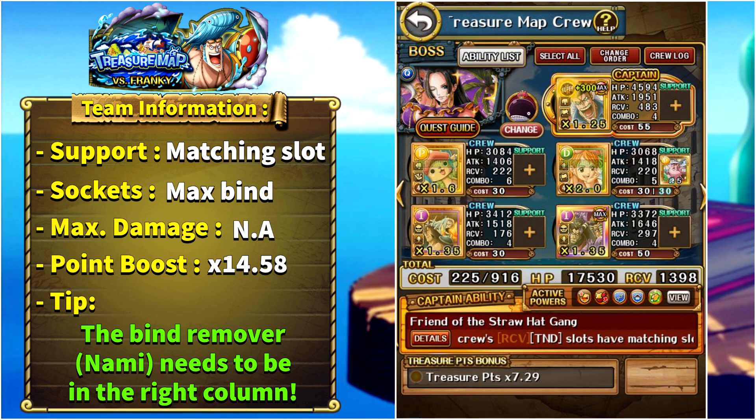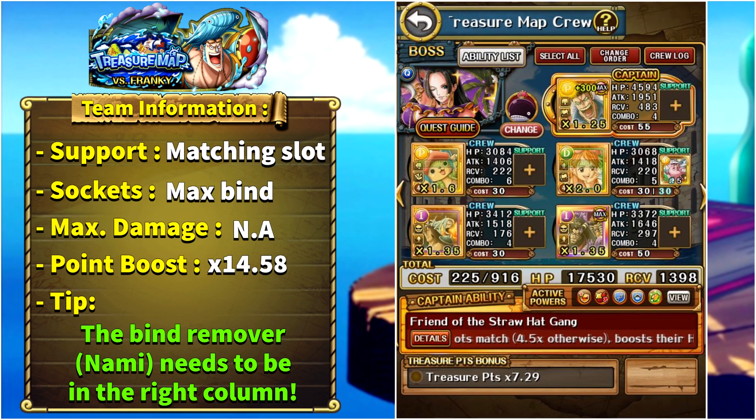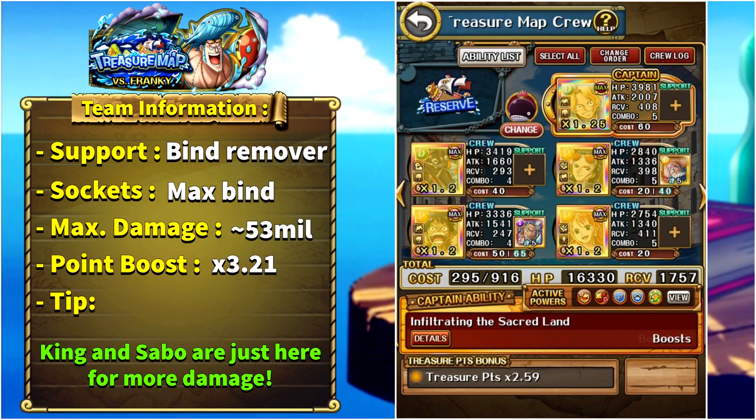You can also use the Super Type ability of Bone Clay for a chain lock and Super typing for more damage. Magellan and Hanyabal are definitely replaceable by another attack down remover, but the rest of the units I'm less certain about. If there is a unit that can remove both paralysis and bind you can probably replace Nami as well, but you won't get the orb boost. This team with friend captain Summer Nami can give a very high point boost of 14.58x.